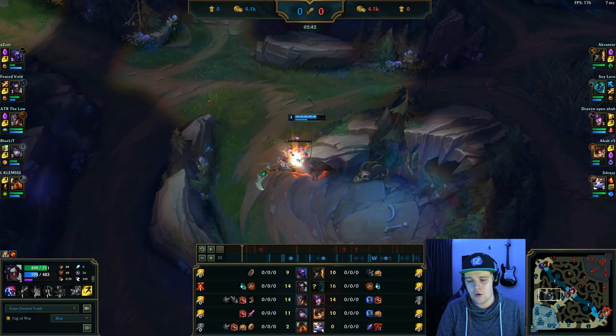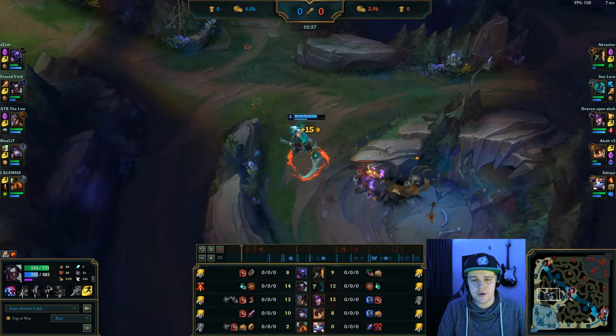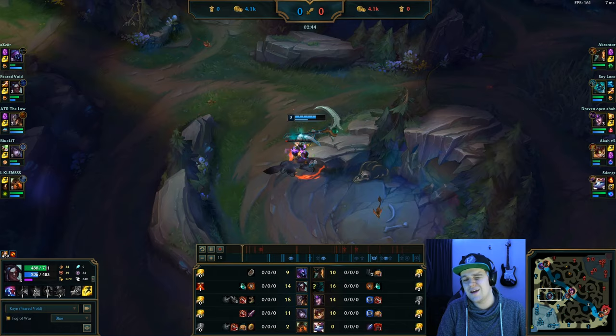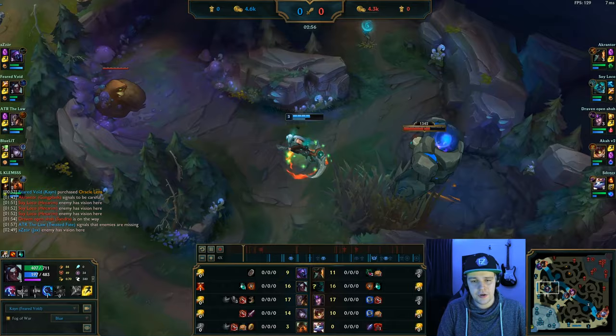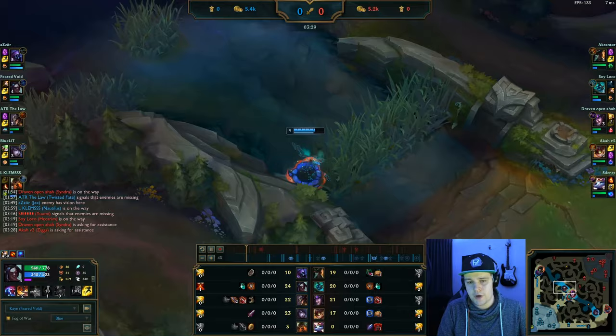Now the final thing you need to know about Kayn's jungle clear speed is that using your Q into walls pretty much instantly procs the damage. So this can be used to like kill people 1v1 or mainly speed up your jungle clear — it makes a slight difference, so it's definitely better to just do it that way. Also one thing you can do with Kayn is pull both camps together and AW them down, giving your gromp clear a speed increase because you've already chunked it for about a quarter of its health. That's going to save you a couple seconds and put you at a decent full clear time.